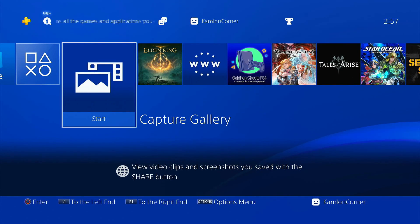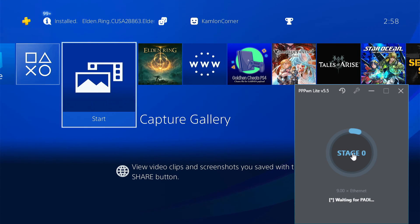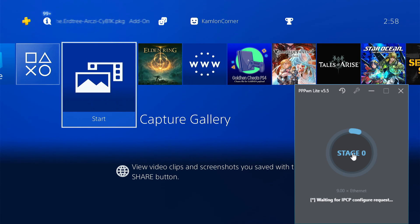Now let us go back to the PPPWN Lite application. On the application, just hit Start. This will initialize the jailbreak and all we have to do is wait. If the jailbreak fails, it will automatically restart. If your PS4 shuts down, just simply rerun the application.